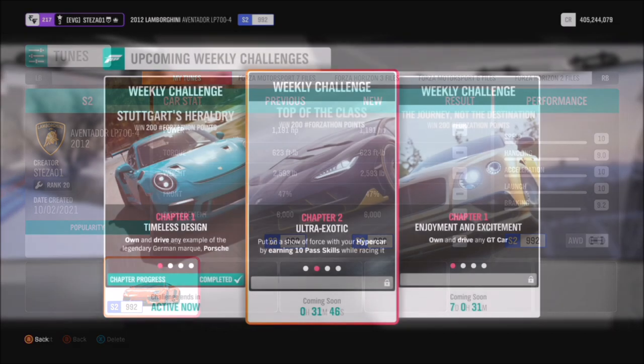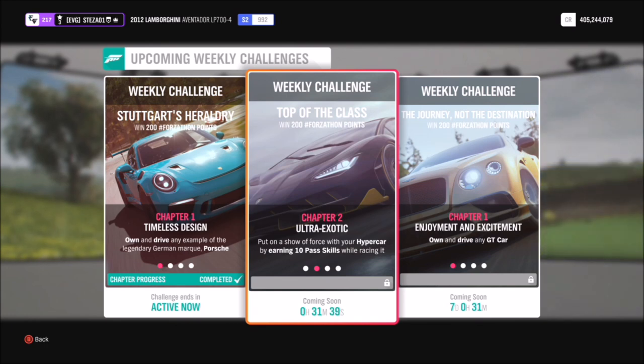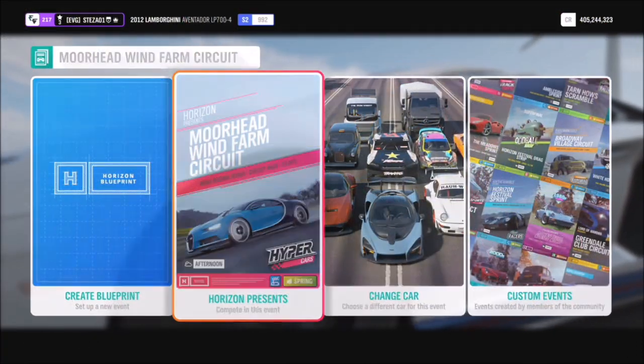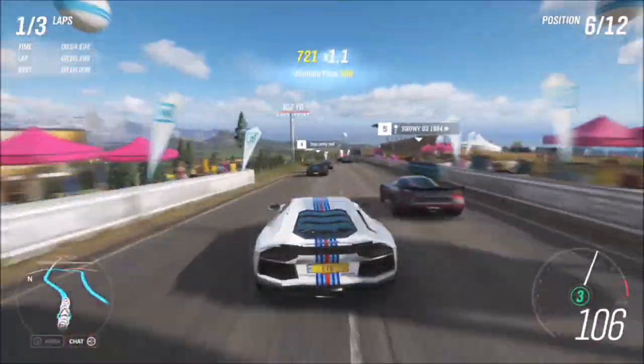The first challenge wants you to earn 10 par skills. A par skill is simply an overtake, and you can only get this when you're actually in a race, so we're going to head over to the Moorhead Wind Farm Circuit. I didn't create a specific race for this — you can just hop into the standard three-lap race in your hypercar, because one lap might not be enough depending on how it goes.